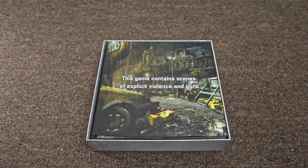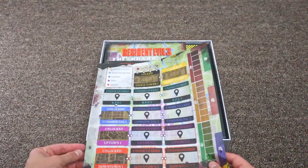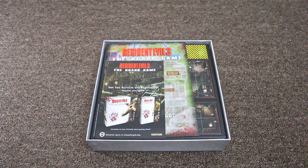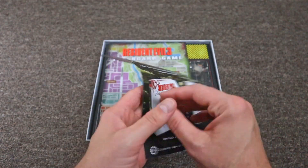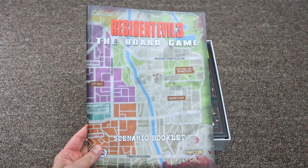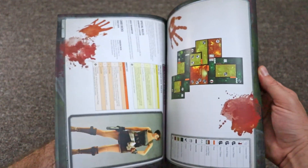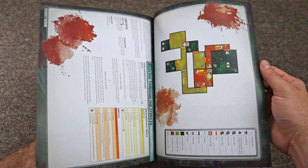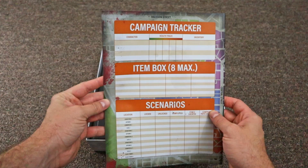It's looking pretty cool, pretty in-depth for sure, and if you've played any of the earlier Resident Evil games, I'm sure you'll recognize this screen here — that's awesome. It has the different scenarios kind of laid out that you'll go through, and areas that are locked. There are also a couple of expansions for the game. This is the scenario booklet — there's a lot in here: different maps, different challenges, layouts of the game. You can play cooperatively with other players trying to beat the scenarios and campaign, or you can play by yourself in a solo mode.